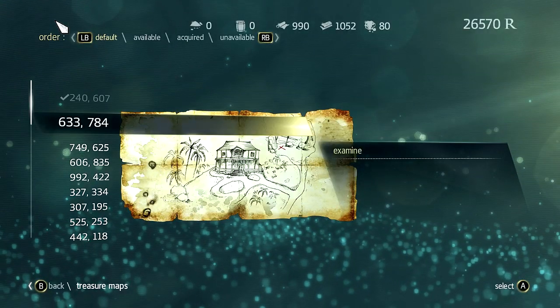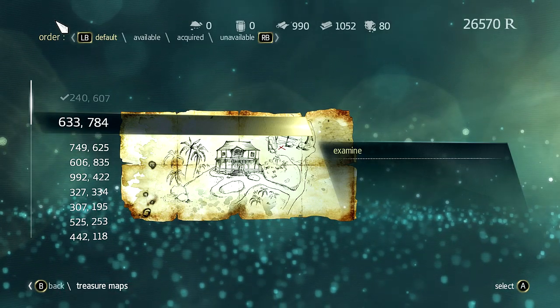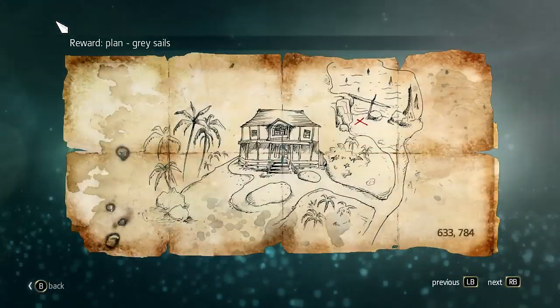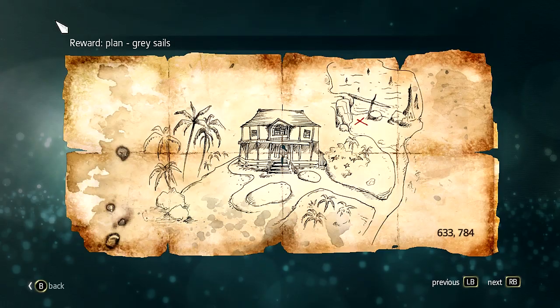Welcome back to another Assassin's Creed Black Flag video. Today we're going to be looking at another treasure map, and these are the coordinates: 633-784. This is what we'll be getting — the plans for the Great Sales — and there's the map.